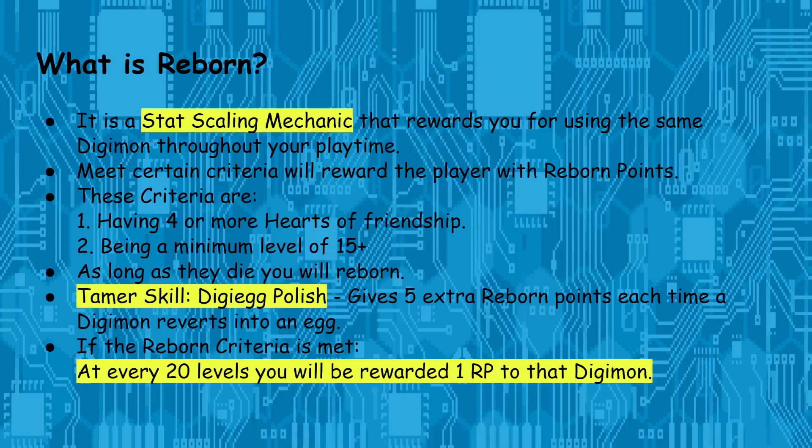Now I'll explain how Reborn works as a mechanic. Reborn rewards you for using the same Digimon — it kind of snowballs as long as you meet certain criteria. The two main criteria to access Reborn are: having 4 or more hearts of friendship, and being a minimum of level 15. As long as the Digimon dies and you meet those criteria, you will get some form of Reborn points. You can even be abusive to your Digimon — starve them, make them sick — as long as right before they die they have 4 hearts of friendship.